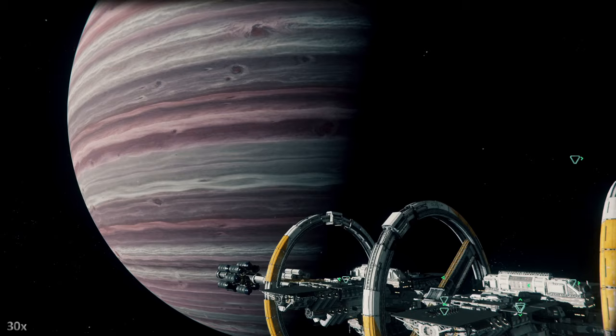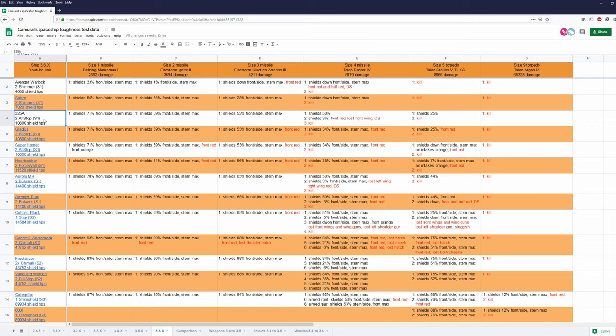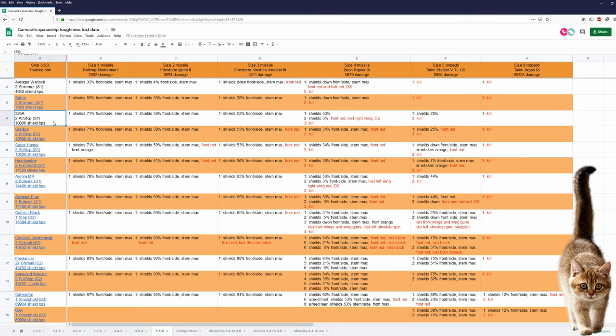I don't want to repeat myself over and over — I also have those 2 memes, and I use missiles and torpedoes just as a yardstick. And another ship is done in 3, part 6: the Origin 325A.